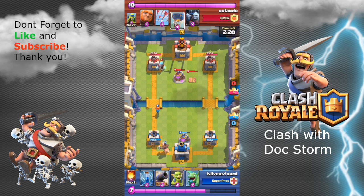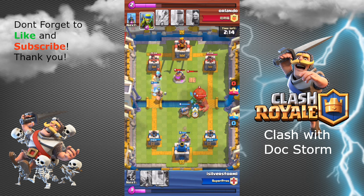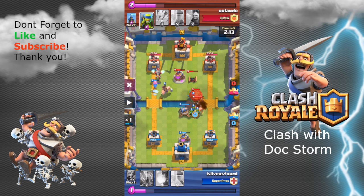I throw in my hog at the back since my opponent still isn't doing much. Now right away he sends the giant — I'm going to pause it here. The cannon placement is very important: for the balloon to be attracted to the cannon instead of my tower, it has to be placed all the way up there. I place the baby dragon right in front of the balloon as a body block, so the balloon has to deviate around him, wasting additional time before it can reach my cannon. The goblin drop increases the attack power and helps take down the giant.